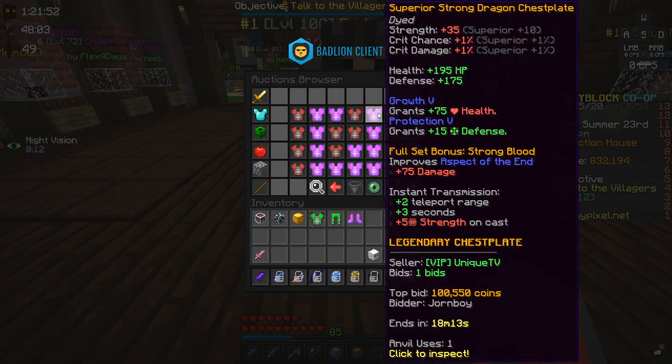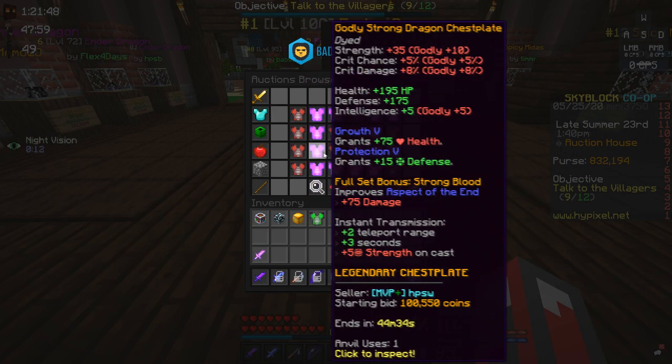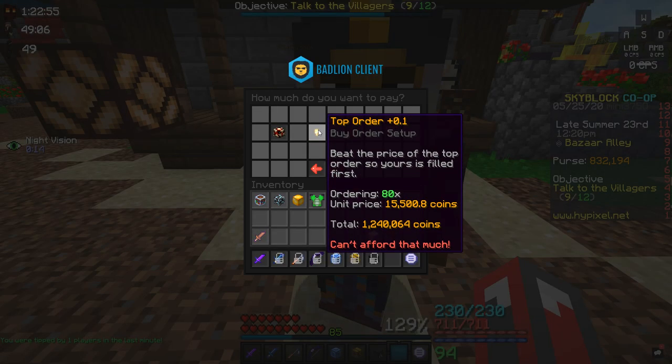As of right now, it is considerably cheaper to buy dragon armor pieces off the AH instead of buying the fragments and crafting them yourself.